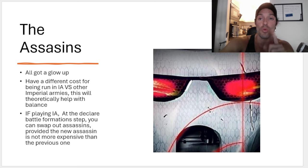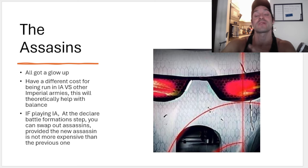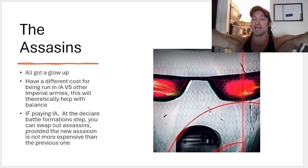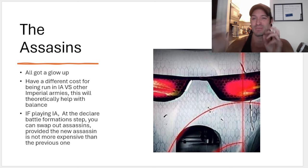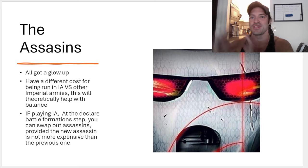All the assassins will share one rule, and they all have Lone Op. They share one IA rule, and this only kicks in if you're playing Imperial Agents. At the Declare Battle Formation step, you can swap out your assassins. So let's say I'm running a Culexus and an Eversor Assassin, and at the start of the game I realize, oh crap, I'm playing Thousand Sons. I don't want the Culexus and I don't want the Eversor. So I'm going to swap and take a Callidus and a Vindicare instead. There's actually a really cool option that will allow you to tailor your list legally for the armies you're playing against. That's only available for Imperial Agents — you can't do that if you're taking them as allies for another Codex.